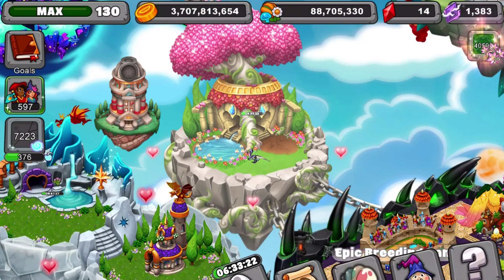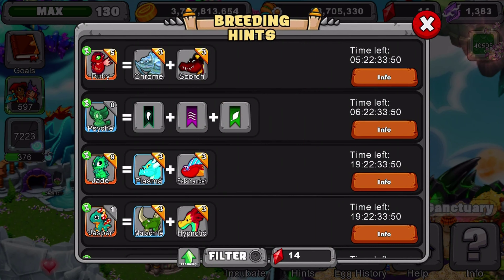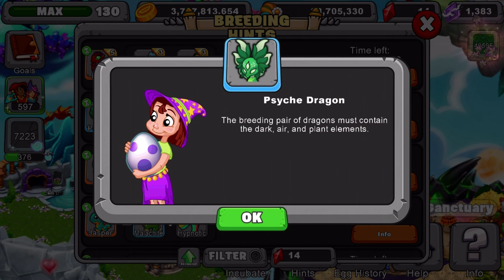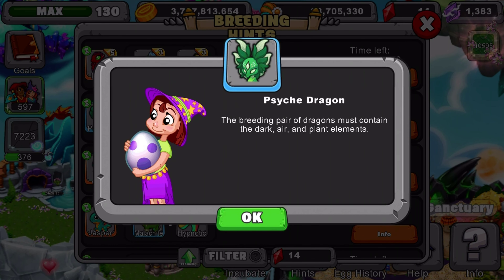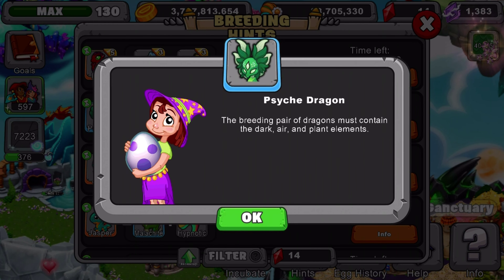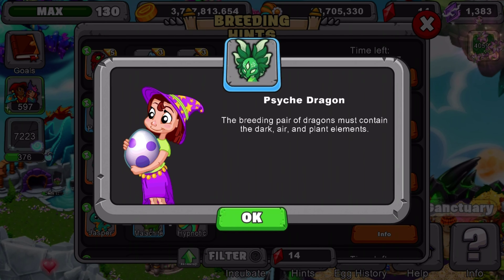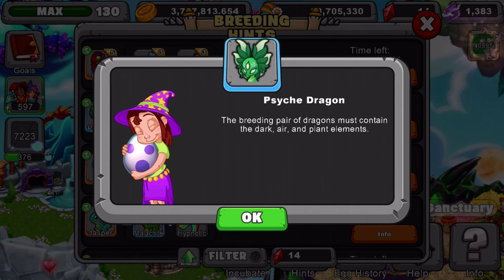So we're going to go to the breeding hints and read the breeding hints to you guys, then give you guys a recommendation on what dragons to use. The breeding pair of dragons must contain the dark, air, and plant elements. What I recommend you use is a pollen dragon level 11 and above, and also a dark dragon level 11 and above. The higher the dragon's level, the better the odds.